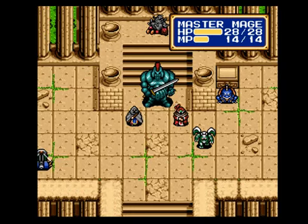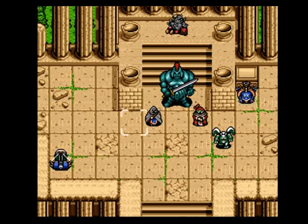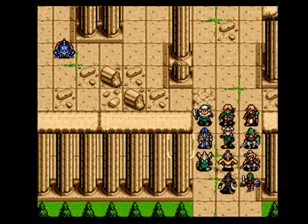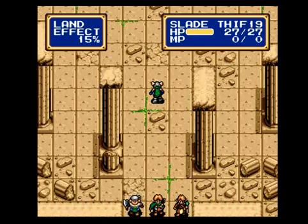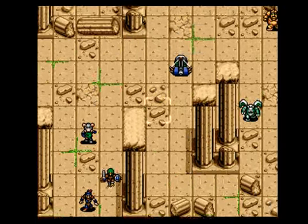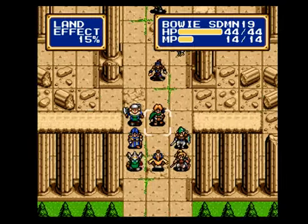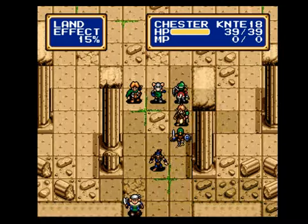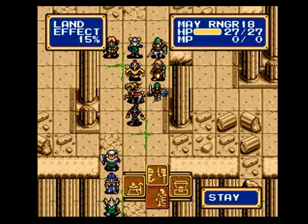I'm not sure — Taros might be the guy who only the Achilles sword can hurt. I'm not positive on that fact, but I think that's the case. I guess we'll move everybody up. I don't want to move Kazen too close — we don't want to repeat what happened last time. Probably should save Bowie for Taros, just in case.